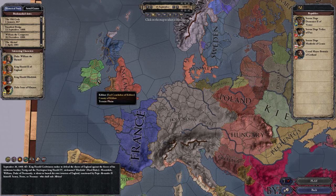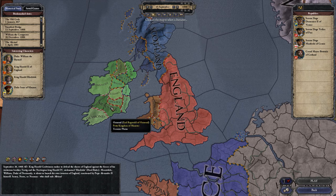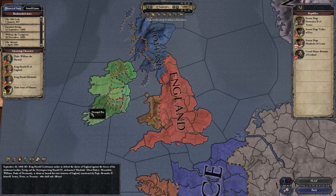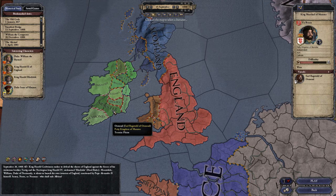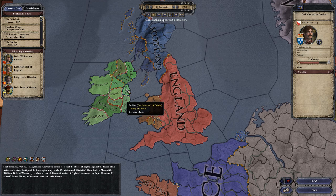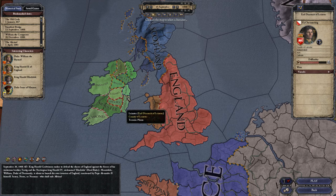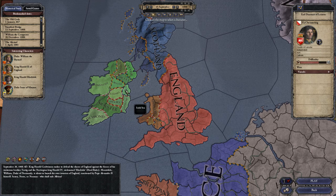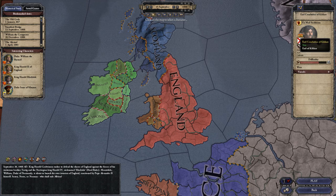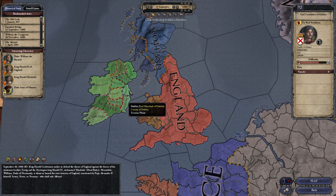Ireland always makes a good starting point, right over here. No one really picks on you, and you've got a few options on where to go. There are two good choices: the guy in charge of Munster, or being in charge of Dublin. The reason for choosing Dublin is that your father is in charge of Leinster, and with his passing you will inherit his lands.